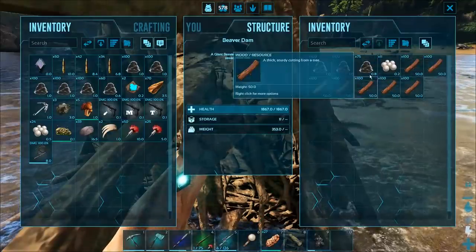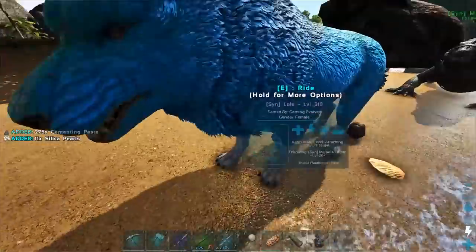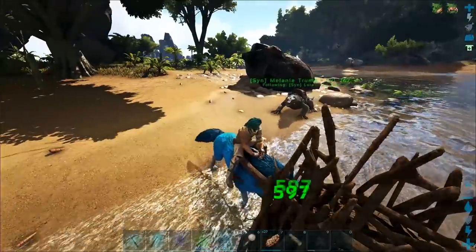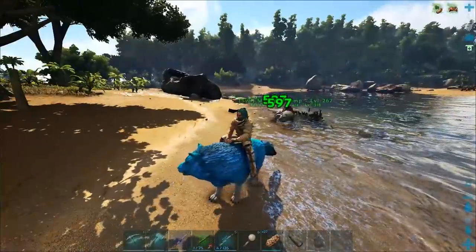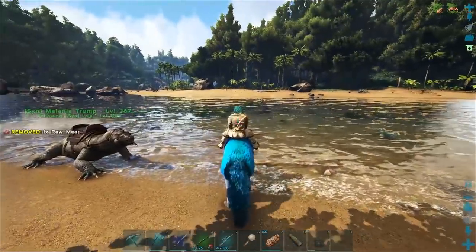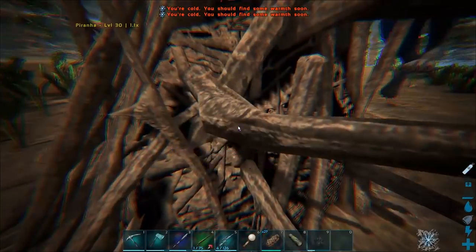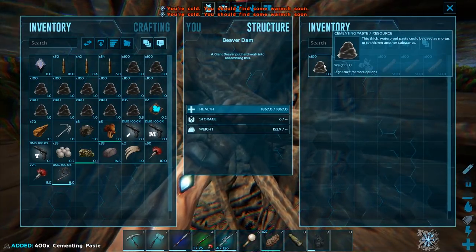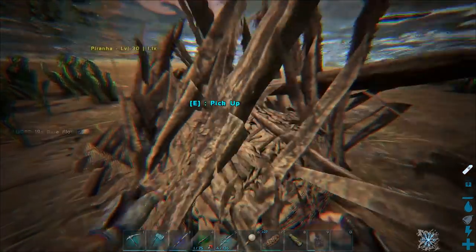I'm just stealing all these beaver dams because why not - might as well. I've already killed the beavers. A little bit of a howl just in case. What else do we have around here? There's a duck he can fight. Oh there's another beaver dam hidden in the water - you get the duck, I'll get the beaver dam. Holy crap, that's a lot of cementing paste.